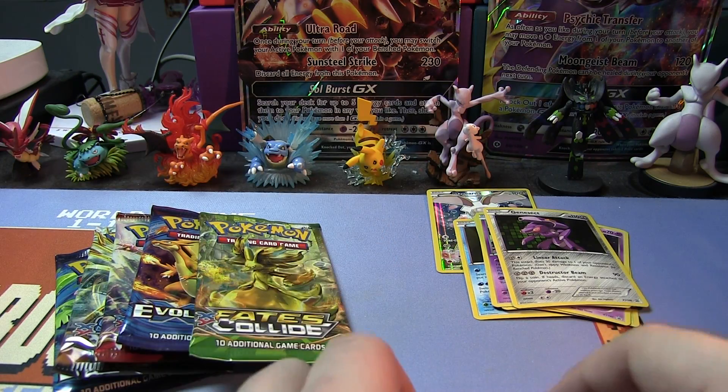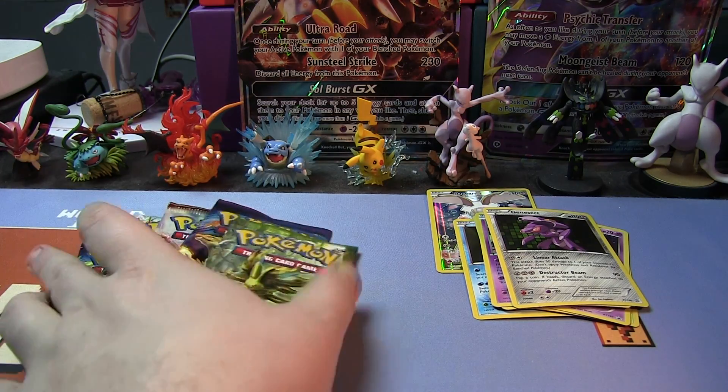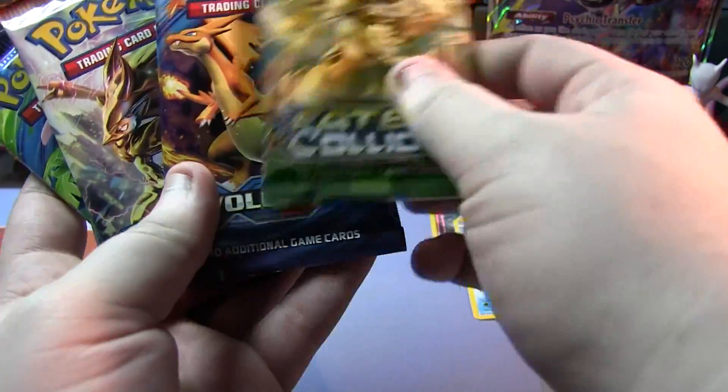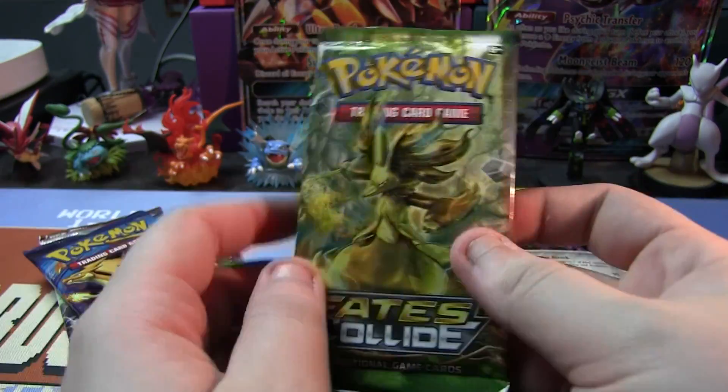So there's the Magearna box, which I'm opening right now, and there's also a Volcanion box, which has the other — I think — 7 foil promos as well. Without further ado, let's break into the packs. We have Fates Collide, Evolutions, Breakthrough, Steam Siege, and Evolutions. Let's just go in the order they are here — let's start with Fates Collide.